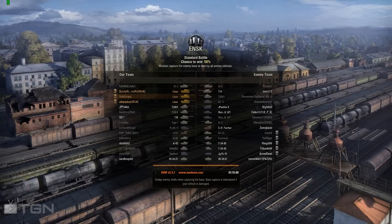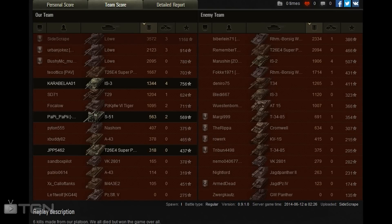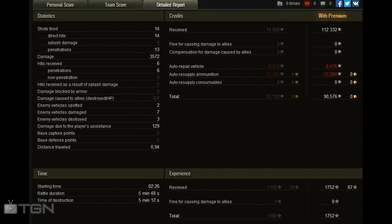The IS-3 is now engaging and that's it — we won. I received 112,000 credits total, 74,000 for premium, and overall 90,576 credits net, which isn't bad. Top platoon did the most damage — 3,500 damage and three kills. I had 14 shots, 3 impenetrated, and took six penetrating hits myself because I didn't angle really well on a couple of targets.